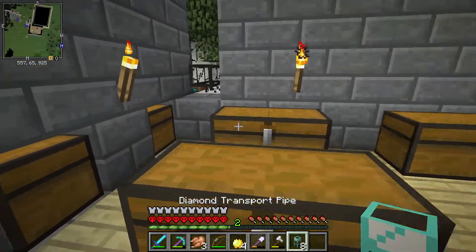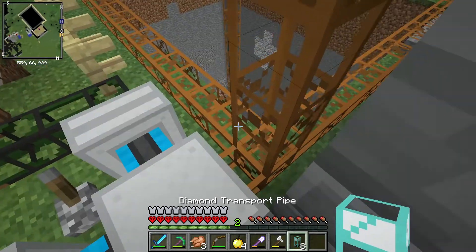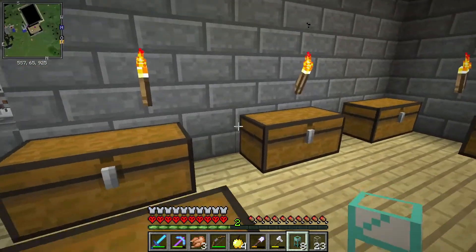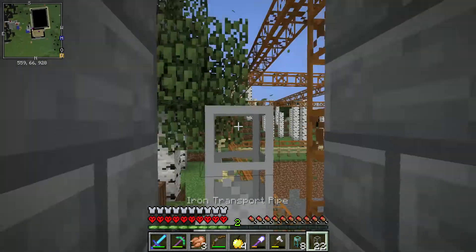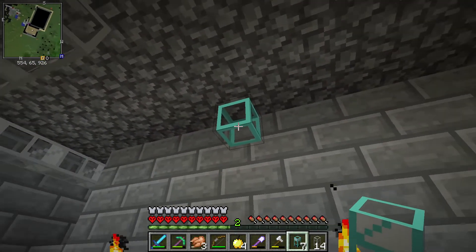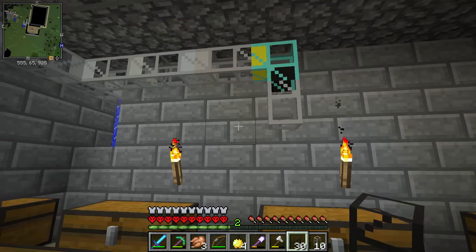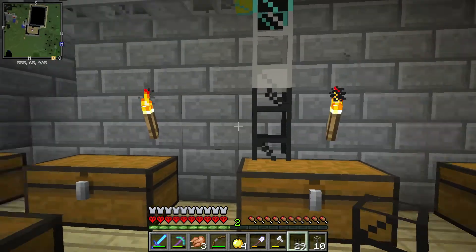Each diamond pipe has five output sides and one input side, so you can sort into up to five chests per pipe. For this quarry we don't get too many different item types, so it won't be that complex. I need to figure out where to put the diamond pipe so I can connect it to the chests — I think the best approach is to run everything along the ceiling.